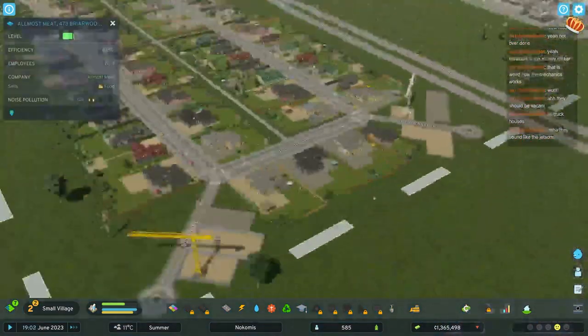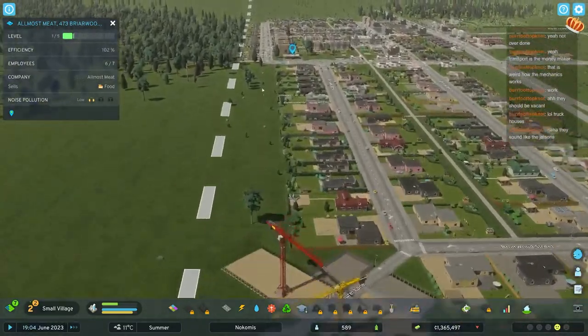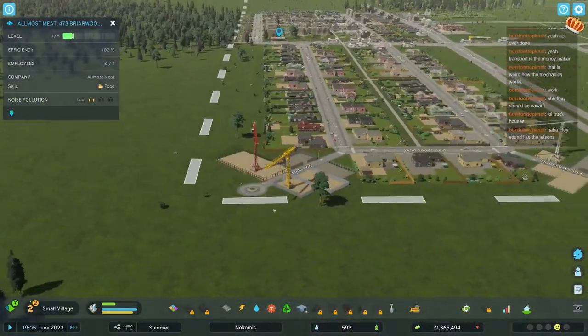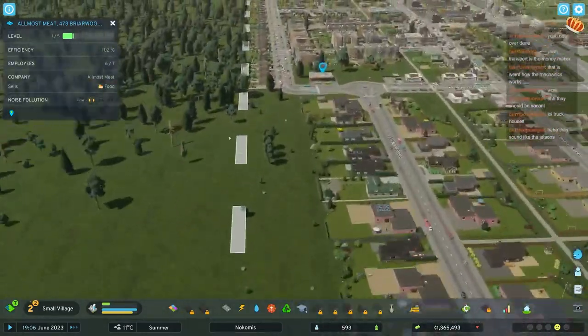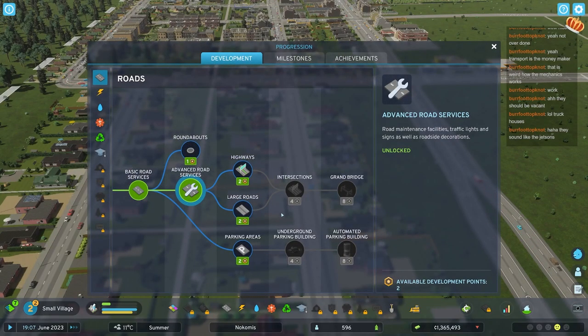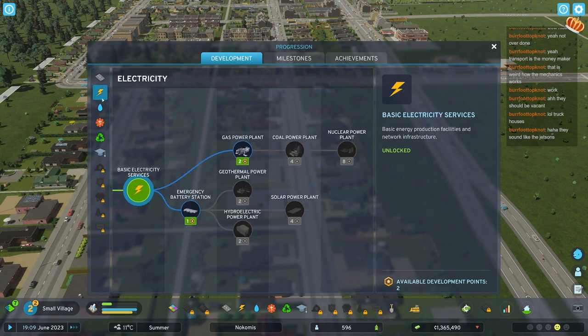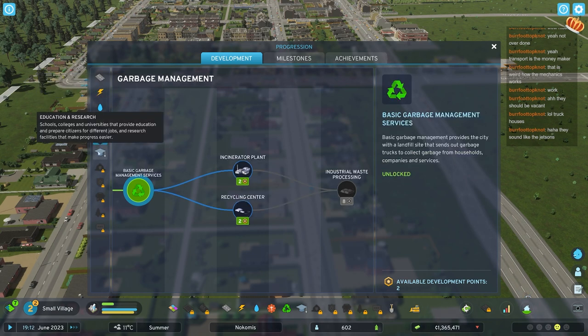Now we have some more people moving in, filling in the cul-de-sacs. New things to unlock - large roads I feel. Now it gets difficult to decide what should be the next thing. Crematorium is good, definitely something to get early. Incinerator plant could help.